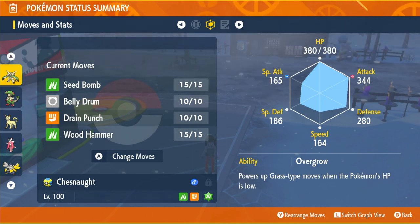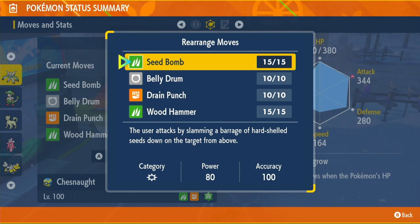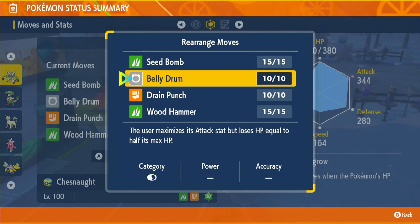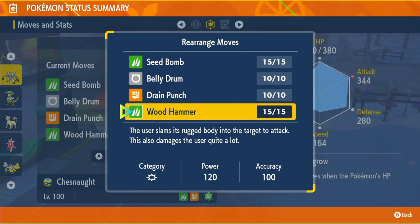For our moves we've got Seed Bomb, Belly Drum, Drain Punch, and Wood Hammer. This Pokémon can learn Belly Drum — an insane move — as long as you're careful about who you're fighting, since you don't want to face a Pokémon that can take off over half your health in one shot. Seed Bomb is our main Grass-type move: 80 power, 100 accuracy — amazing. Belly Drum maximizes our Attack but costs half our max HP. Drain Punch gives health back and we'll use it before Terastallizing. Wood Hammer is there just in case you want to go for a one-shot; if not, swap it for Earthquake or Leech Seed.